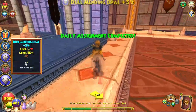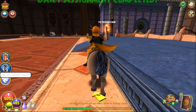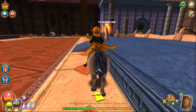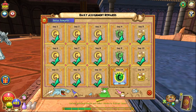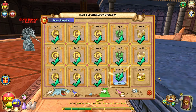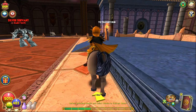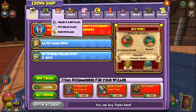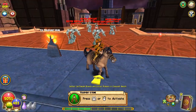Additionally, sometimes the daily assignment is simply just going to some place, so that's even easier. It doesn't get much easier, and it's free stuff, so I don't see why you wouldn't do it. This is just an additional 50 crowns for like two minutes of searching around. If this isn't your thing, or this just isn't enough — which is fair for a lot of the expensive things in the crown shop — then let's go on to method number two.